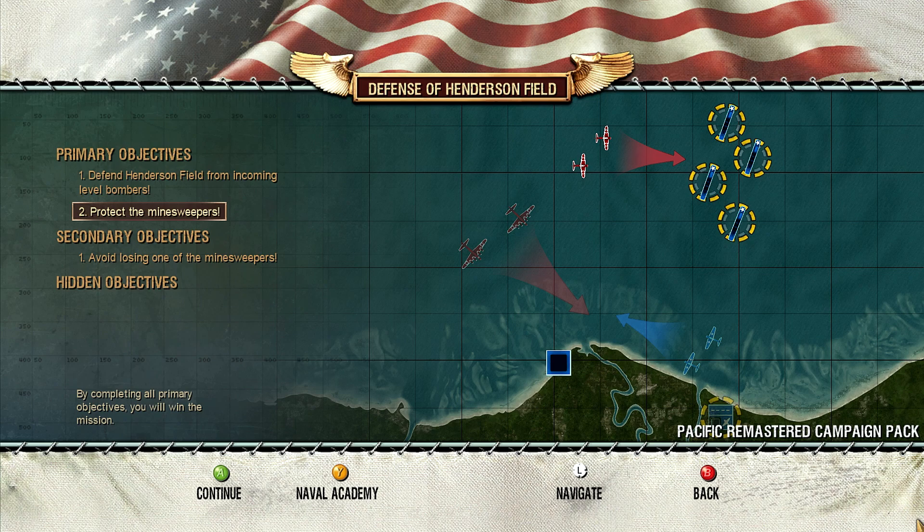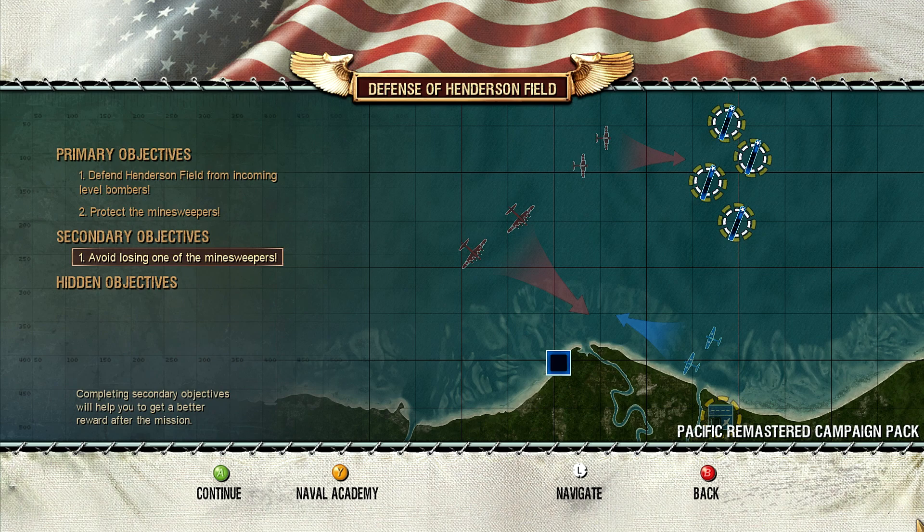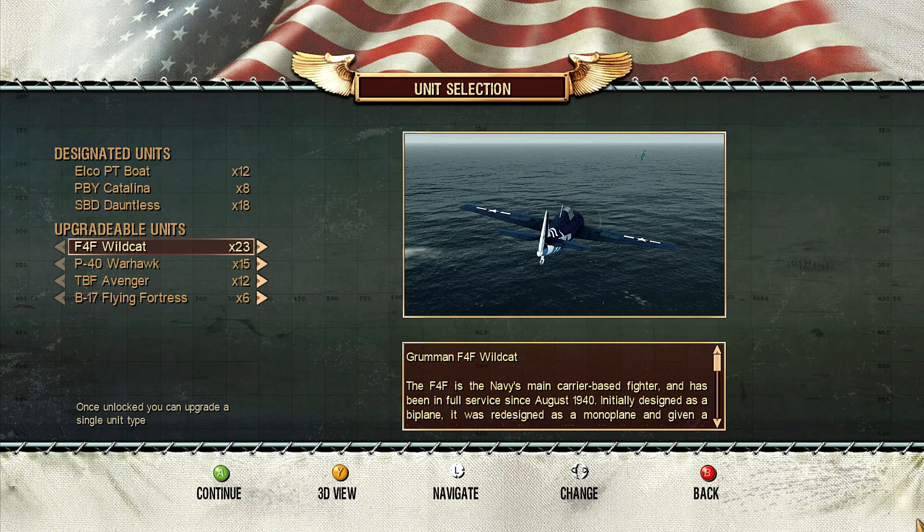Primary objectives: defend Henderson Field from level bombers, protect the minesweepers, and other things will pop up as we play through. Secondary objective is to avoid losing even one of the minesweepers. And there are no hidden objectives, which is very nice indeed because there's a lot to think about throughout this mission.